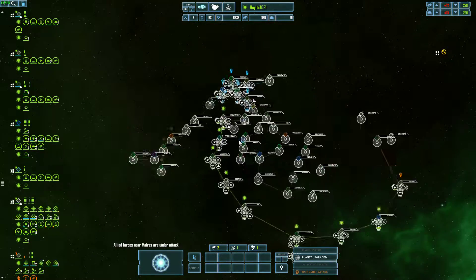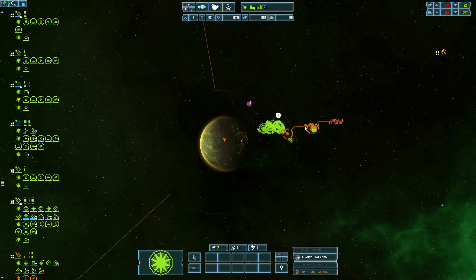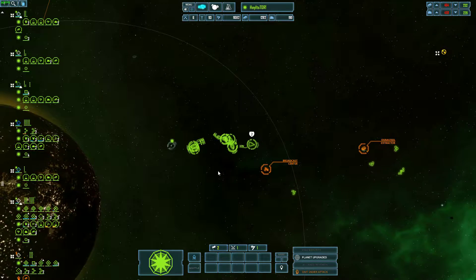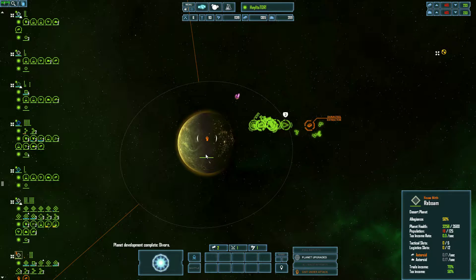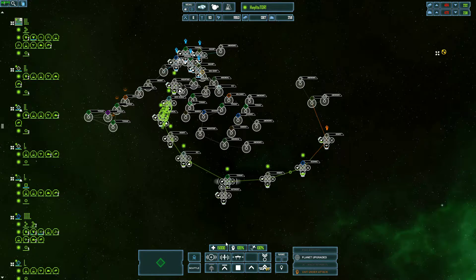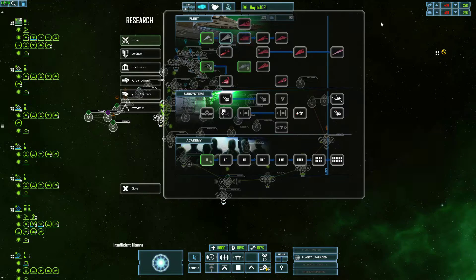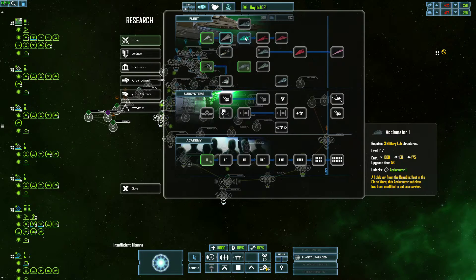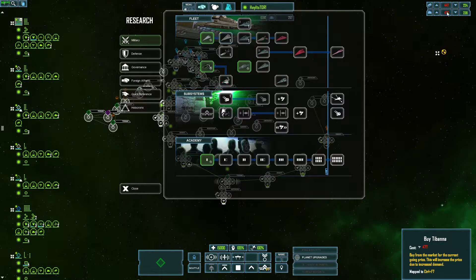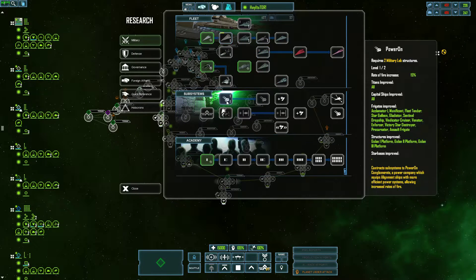Let me see if I can build some defense platforms real quick. I've almost taken that planet back. See what I can bolster that planet with — nothing, because I still haven't researched it. Our Tibanna gas reserves are insufficient.